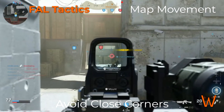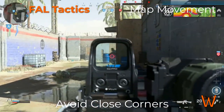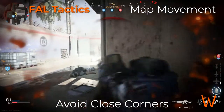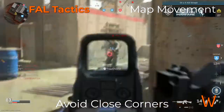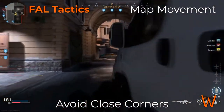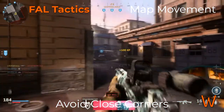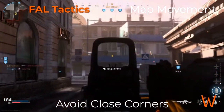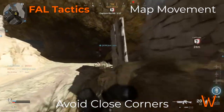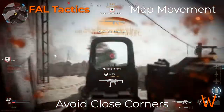Avoiding close corners means that because of the low fire rate and high damage of the FAL, you don't want to end up in a fight where you're coming around a corner at close range and the person you encounter has a high rate of fire weapon. You want a little more distance so you can keep the engagement longer. As you move through the map, keep corners as wide as possible so you're engaging from a longer distance and aren't easily burst down by something like an M4 or a 141.